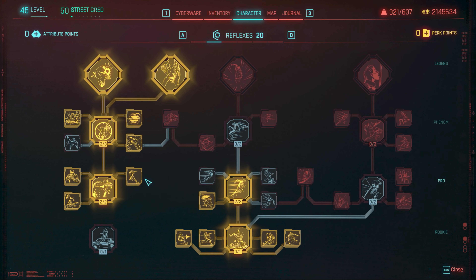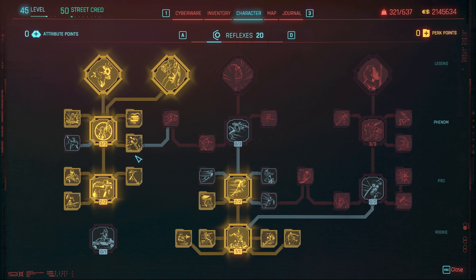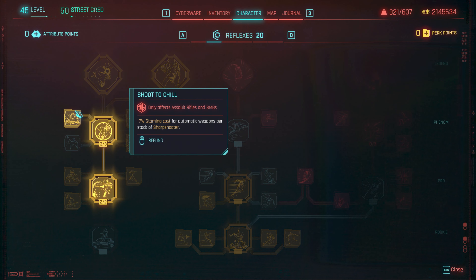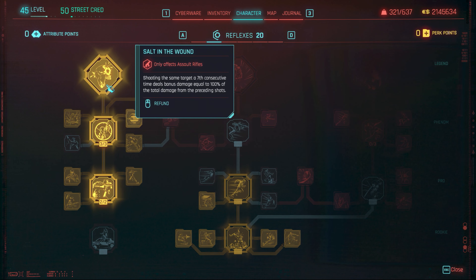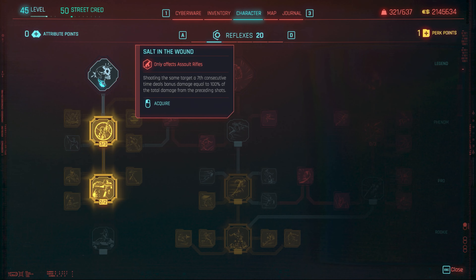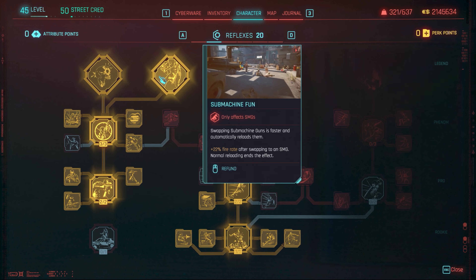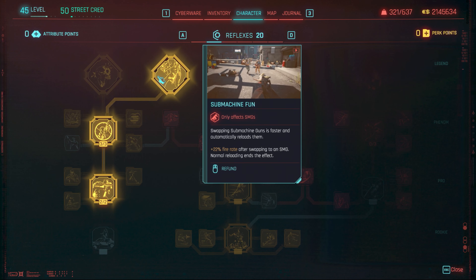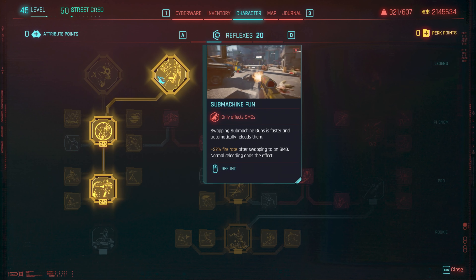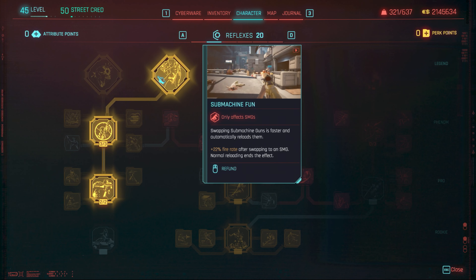Of course we need some cyberware, but we'll get to that later. First, let's look at the Body tab. My Body build includes health regeneration, increased health regeneration near enemies, and a mitigation chance of 100% for two seconds when using a blood pump or health item — quite a nice way to get out of combat.